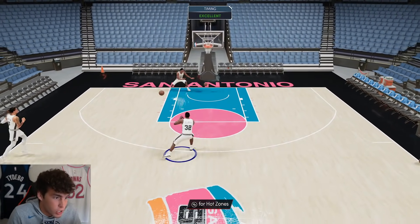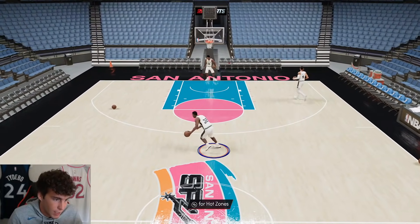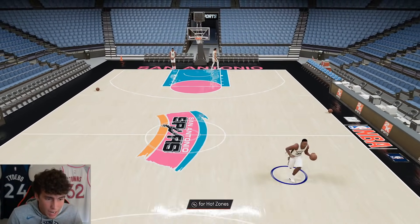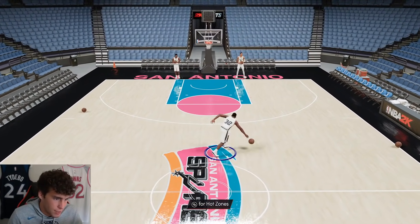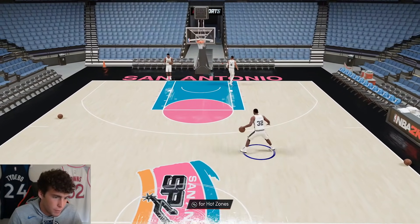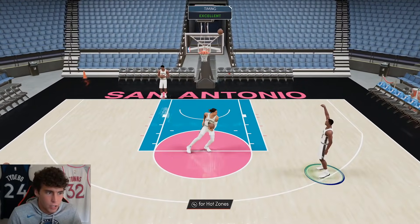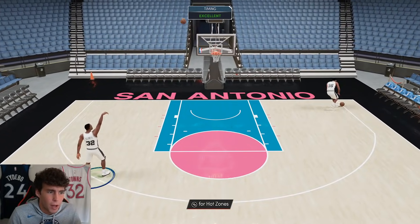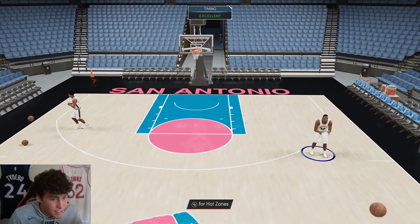Sean Elliott might be a top shooting guard on next gen. You give him this release, you give him Hall of Fame Blinders — it's a hard release to contest. I have high hopes for this Sean Elliott card. Maybe I'm just being biased, maybe it's the Base 29, but defensively that's going to make him all the better. You need guys who can move well on both ends of the court. Offensively I still think he's going to be an absolute cheese ball. A lot of shooting guards don't naturally have Hall of Fame Blinders, so the fact that he has it built in is huge.